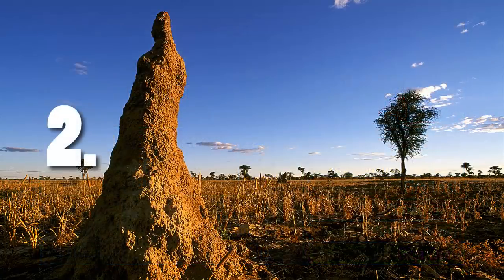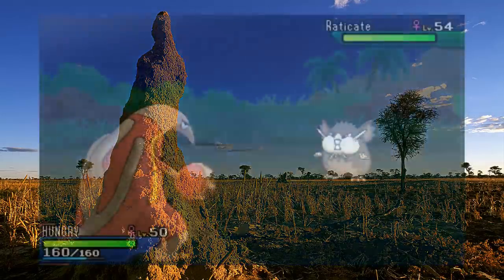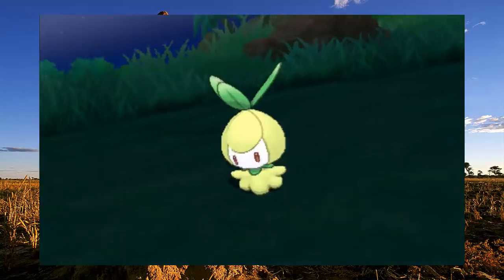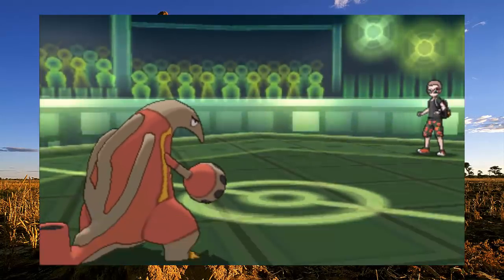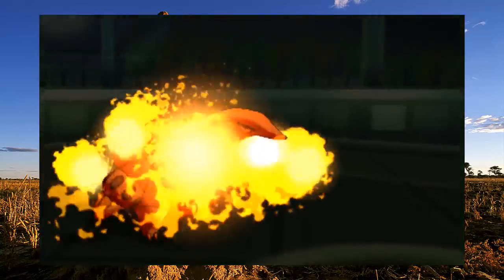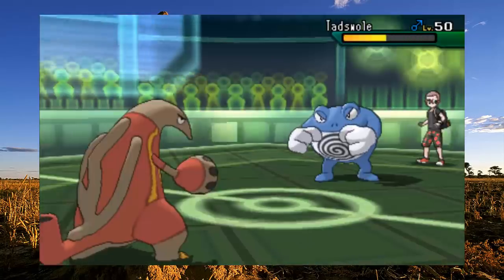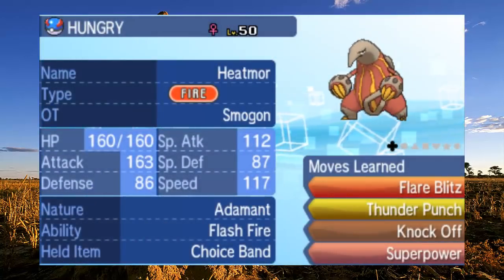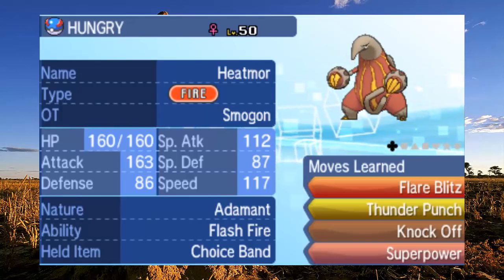The second buff I'm going to talk about is another physical Fire-type move that Heatmaw now gets — it really lacked them in previous generations — and that is Flare Blitz as a level-up move. It's more powerful than Firelash, but unfortunately it does have the negative effect of recoil, which isn't great for Fire-types that are already weak to Stealth Rock. But that immediate power could be a reason to run it. You can put a Choice Band on Heatmaw — it gets fantastic coverage, so you could run Flare Blitz, Superpower, Knock Off, Sucker Punch, even Thunder Punch. Not many things would be able to switch in safely. If you want immediate power, you can definitely consider running Flare Blitz, though I think the main reason you'd want it is for that raw power with a Choice Band.